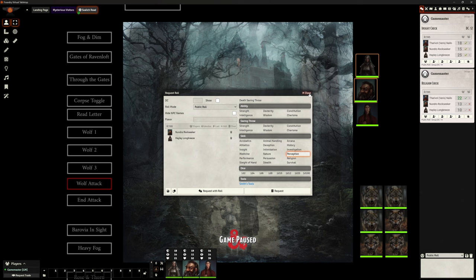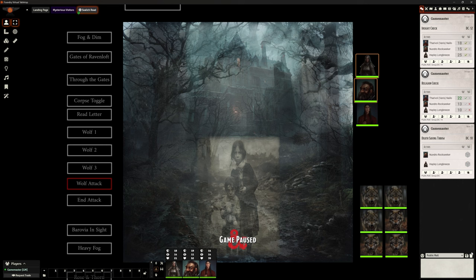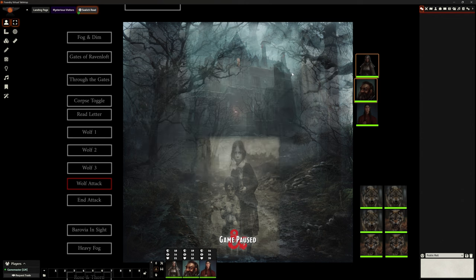By clicking the tick next to the result I can select all the ones that failed it or all the ones that passed it and switch between them. So I can say everybody who failed now needs to do a different contested roll and they're automatically selected. Or I could ask them to do something like a death saving throw — it requests them to make that roll themselves. That's the request roll feature: select as many or as few as you want for any roll at all.